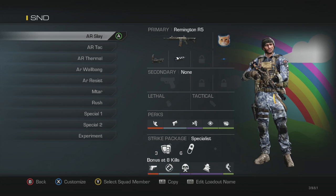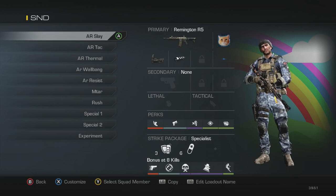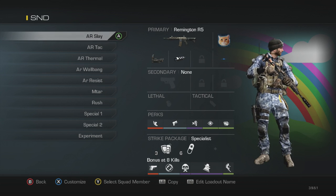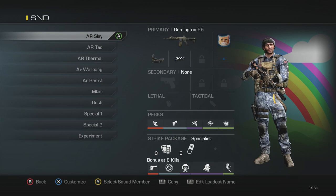My first class is my AR slaying class. I've got the Remington R5 with the space kitty camo and the blue dot, muzzle brake. For perks: agility, quick draw, dead silence, focus, and blast shield. For the strike packages, I'll just say the first two — tack resist and ICU — since the bonus is personal preference.